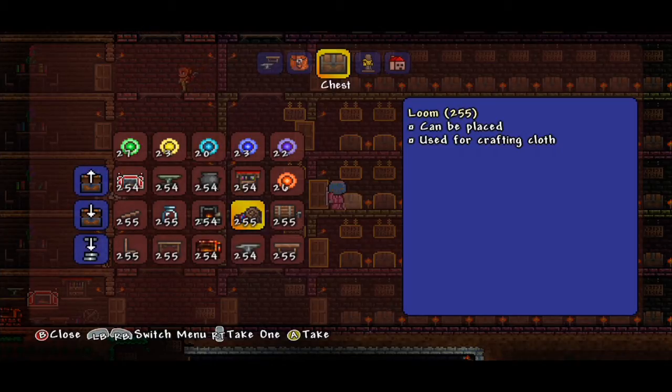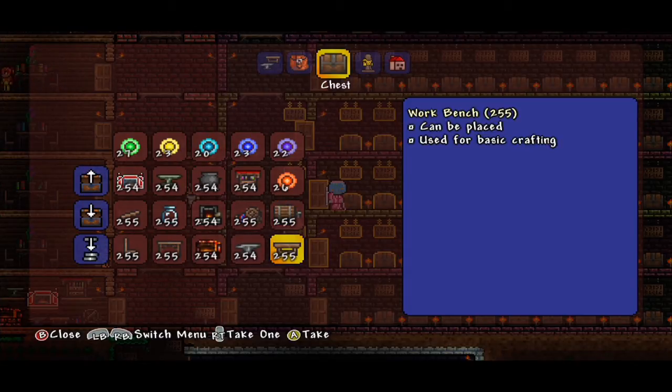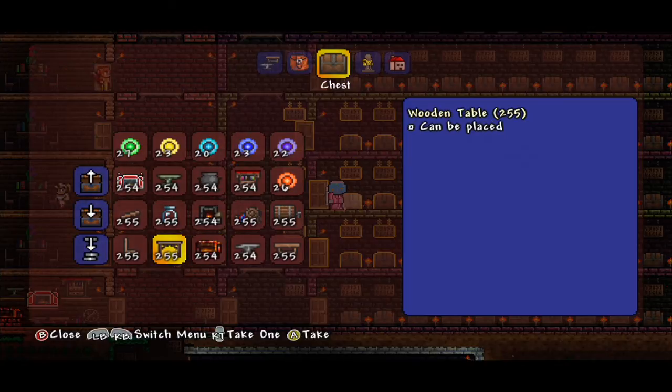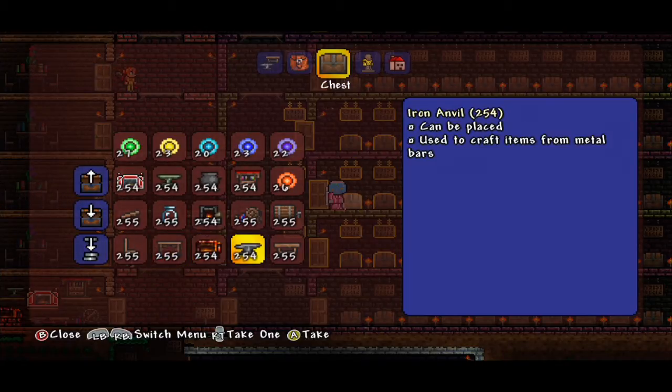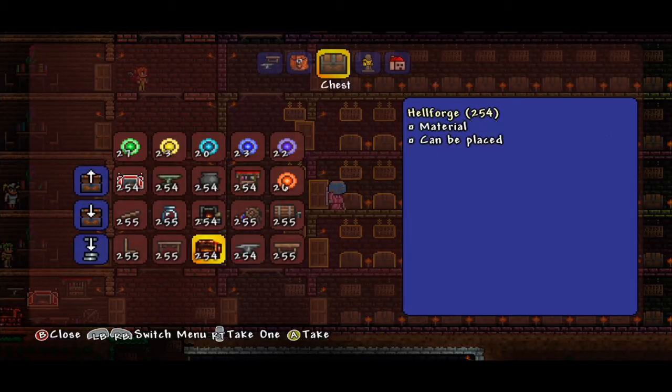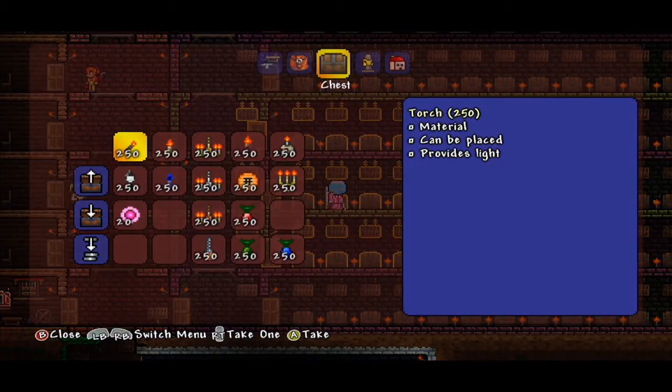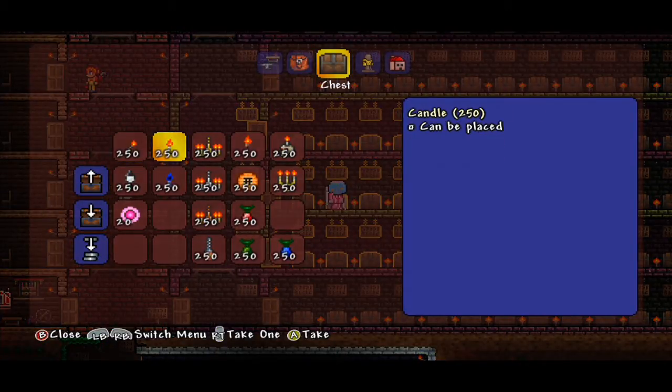We have the Loom, which you can apparently use to make clothing — I've never done that myself. We have the Keg so you can make some ale. We have the Workbench — this is one of the very first things you craft when you start playing this game. We also have the Iron Anvil and Hellforge, which can be placed just about anywhere. The anvil allows you to work with metals.